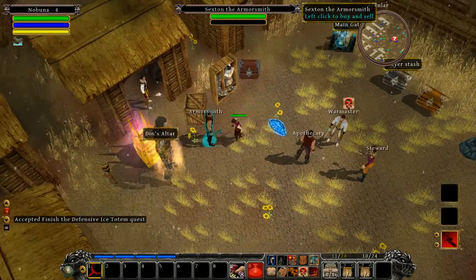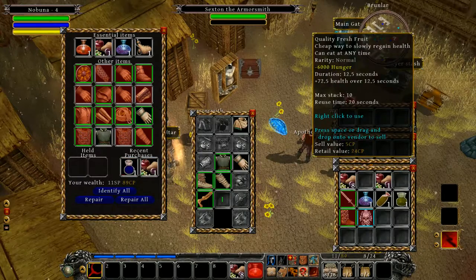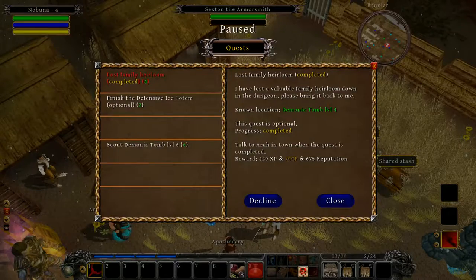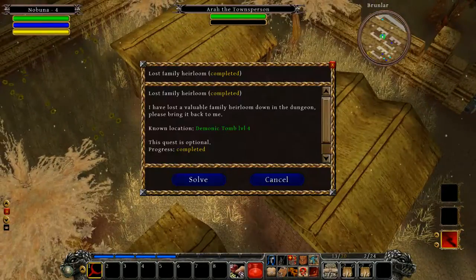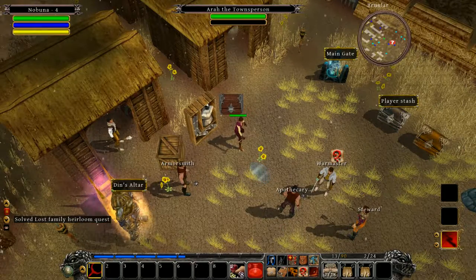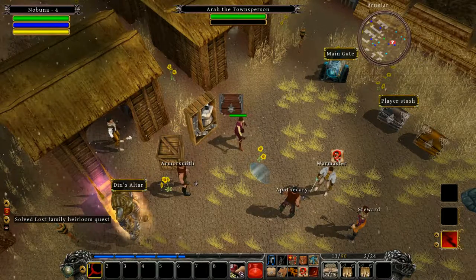Stopping by the Armorsmith — identify everything and sell all the scrap. I'm going to hold on to Siglio's Charm. So that's where I want to stop this video — we still have level six to do, and it's possible I can do the defensive ice totem quest by killing monsters on other levels. If I can't, I'll have to go back to level two. But that is for next time.